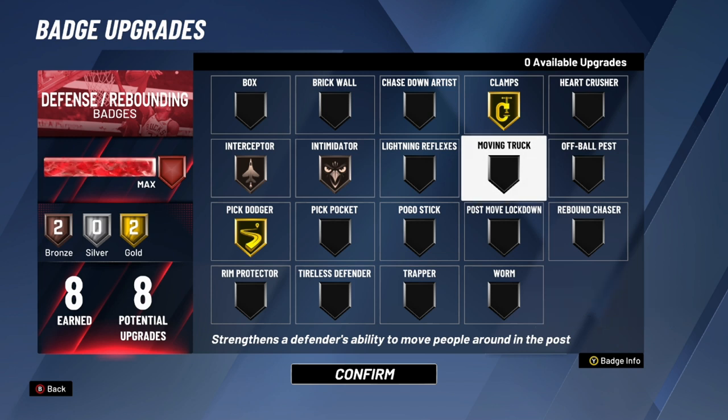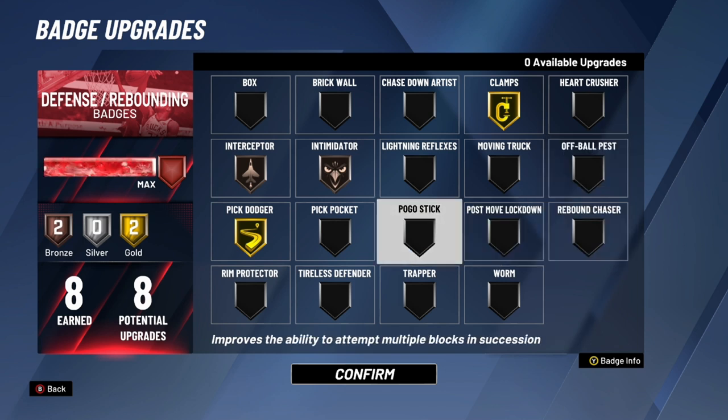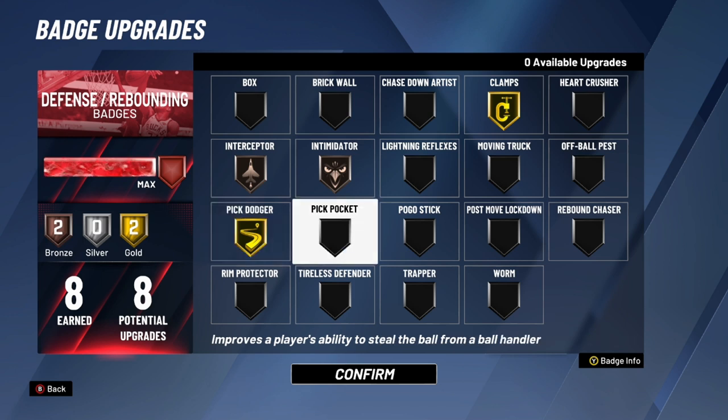Moving Truck — not recommended for guards or lockdowns, but if you're a big man with a ton of defense and rebounding badges, go ahead. Off-Ball Pest — nobody really uses it in competitive games; a few good things have been said about it but it hasn't broken into the comp scene. Pick Dodger — some people say it doesn't work but I believe it does, so I use it on gold. If you're a guard or lockdown that dodges screens, I recommend it; big men don't really need it.